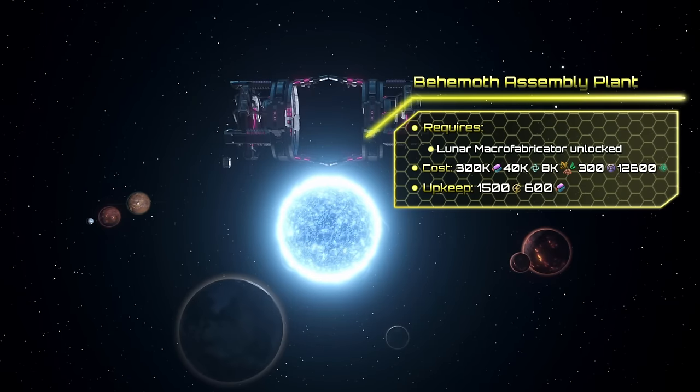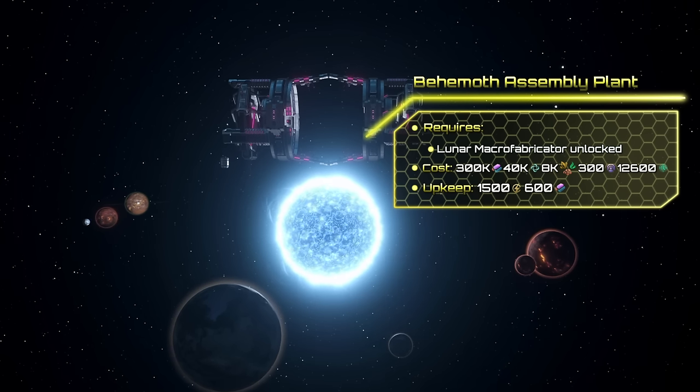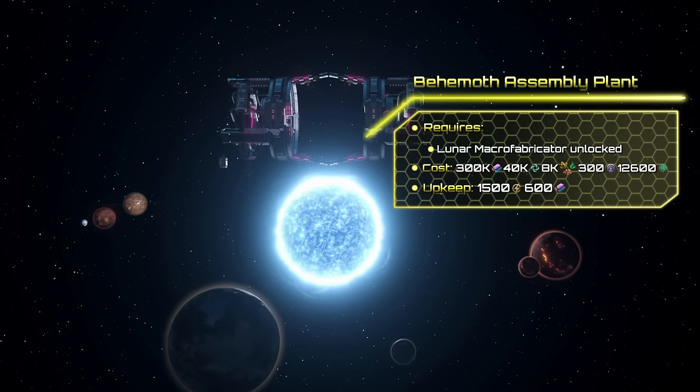After that you can research Behemoth Assembly Plants, capable of printing out entire planet crafts. The total cost of the assembly plant is 300k alloys, 40k unity, 300 influence, as well as 8k volatile motes, rare crystals, and exotic gases.